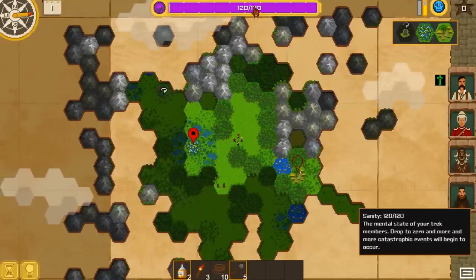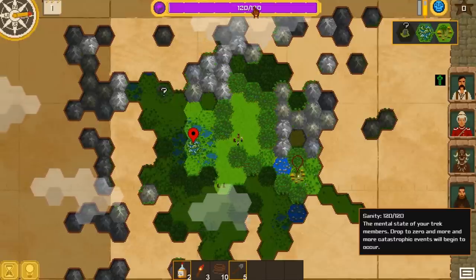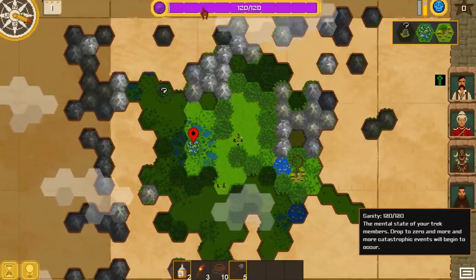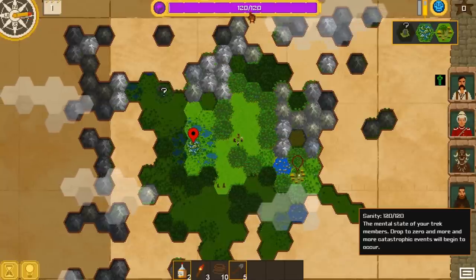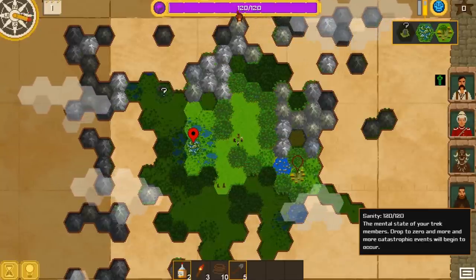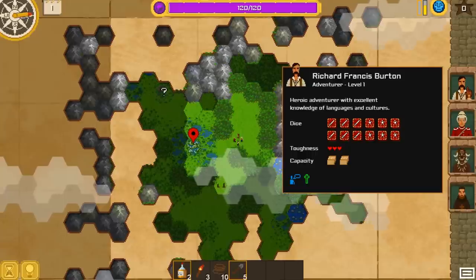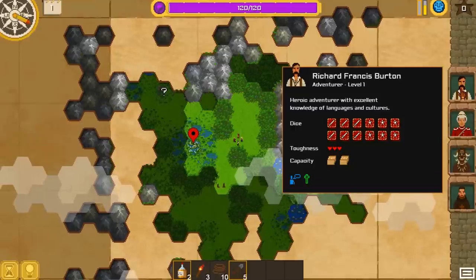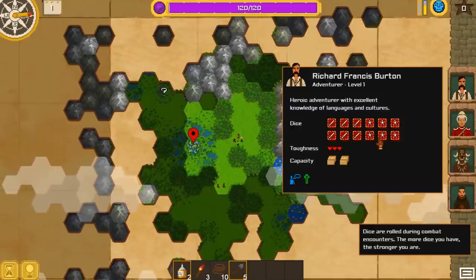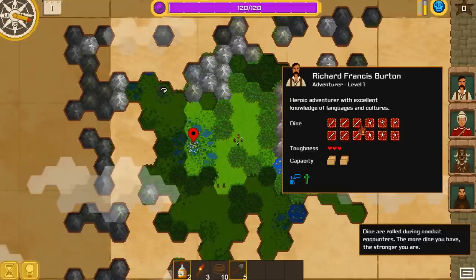This thing up here is very important — this is our sanity, the mental state of your track members. Drop to zero and more and more catastrophic events will begin to occur. This is where cannibalism, paranoia, murders and stuff like that come from. So we have to really pay attention to this and keep it as high as possible. Now let's check our characters again. Richard Francis Burton, adventure level one. The dice — I'm going to explain — this is a combat mechanism which you will see when we get into battle.